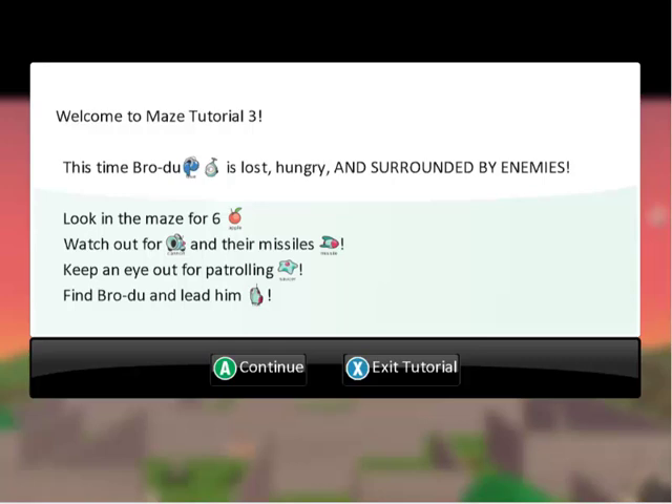Here's your walkthrough for maze tutorial number three in Kodu Game Lab for the Hour of Code. As you can see, Brodu is lost, hungry, and now surrounded by enemies. So in order to improve this game, we're going to add six apples. We're going to need to watch out for cannons firing missiles, keep an eye out for patrolling saucers, and then once again find Brodu and lead him home.